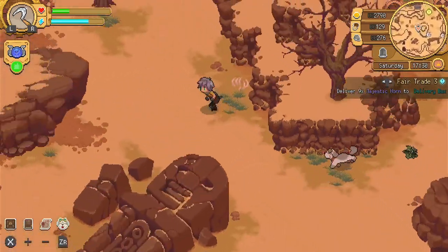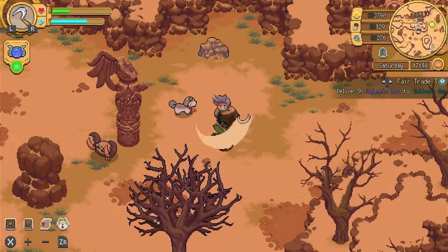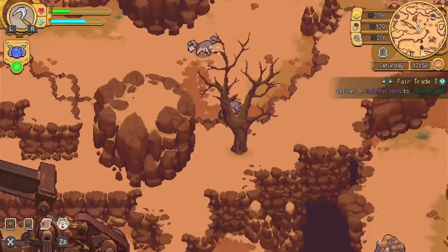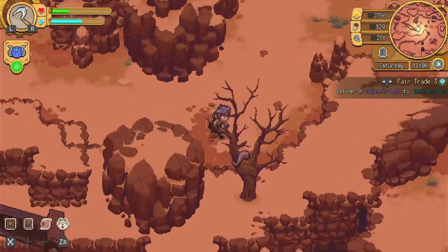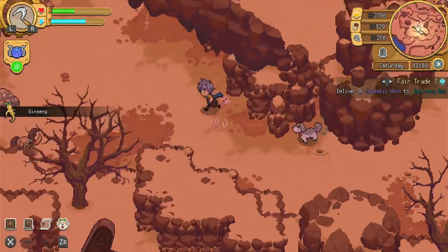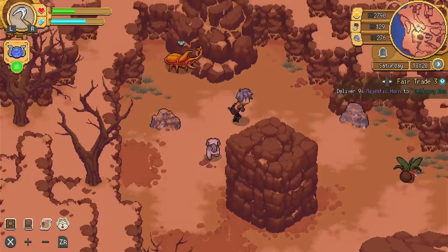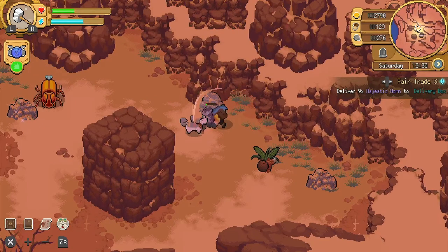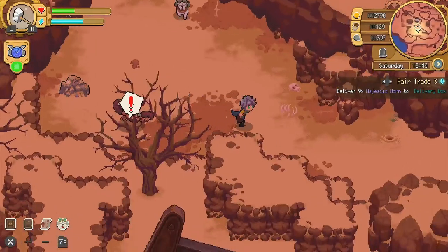I need to get more majestic horns. Coconut! Got him. Let me eat my mushrooms too — just a little bit of health. Doesn't look like there's much here, just some more rocks — although this is a new type. Nice! Is that Moon Knight? It is Moon Knight. I need to grab more Moon Knights too.